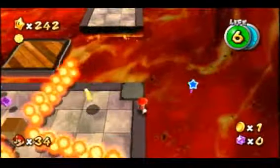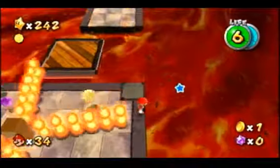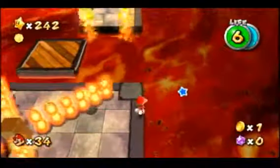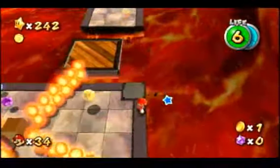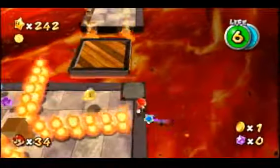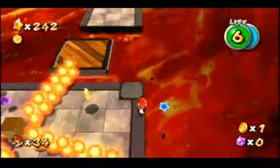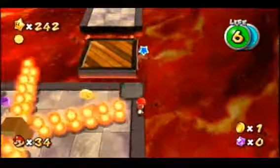Just hold right until you fall off the edge. After falling off the edge a bit, Mario's gravity will start to change. Wait a half second once his model starts to flip, then switch from holding right to left. You need to do this so Mario will slow down a little bit — otherwise he'll land too far right on the platform, and sometimes too far right means you miss it entirely and you're dead. Then once Mario starts to fall upward, hold up-left, and if you do it all correctly, Mario should get caught up in gravity and land on the right side of the platform.